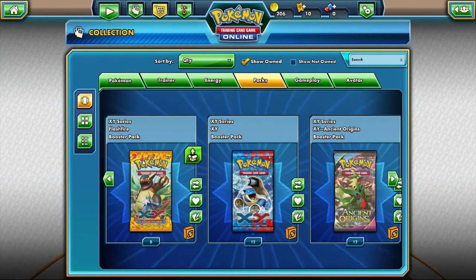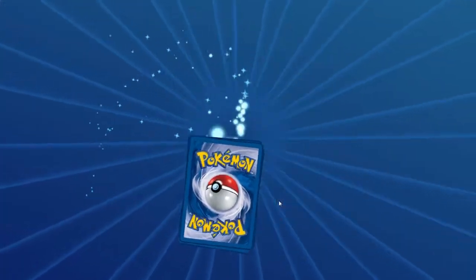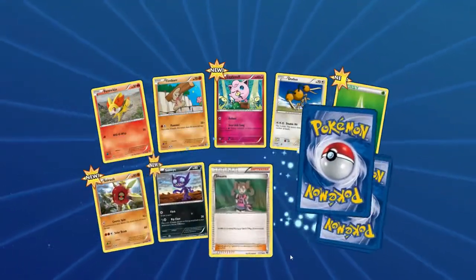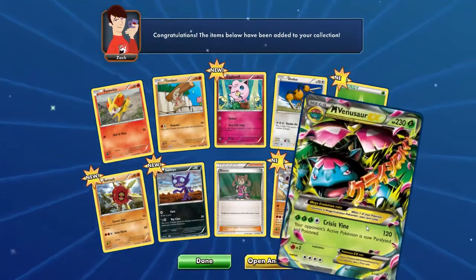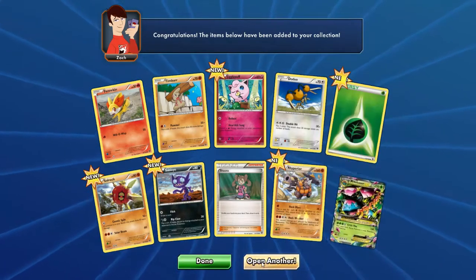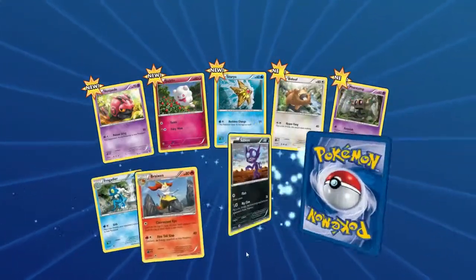So we'll jump ahead to X and Y, because that comes before Flash Fire, obviously. Let us see — another Mewtwo EX Full Art. Good lord. And we have two more: a Reverse Rhyperior and a Mega Venusaur EX. Very nice — that's a very awesome card. I actually quite like it in real life as well, so that's pretty nice.